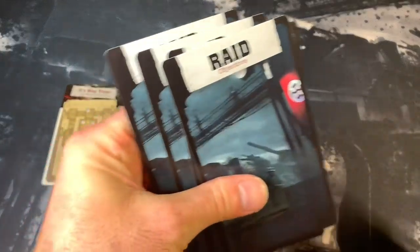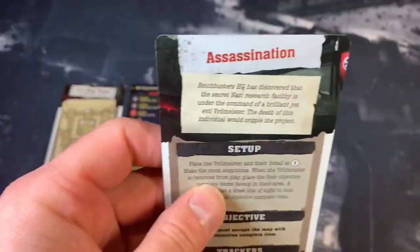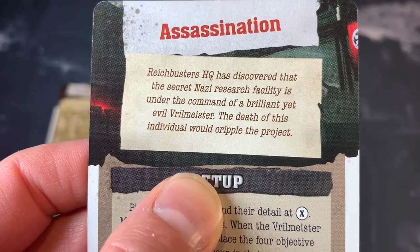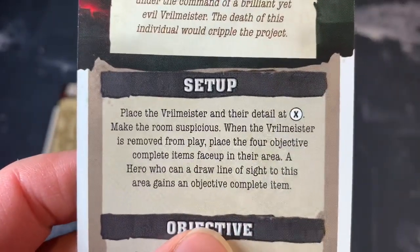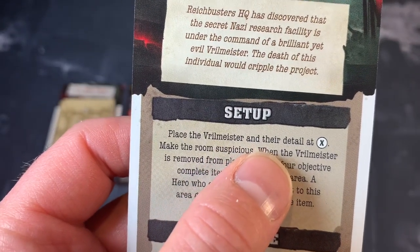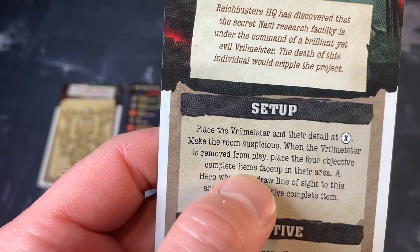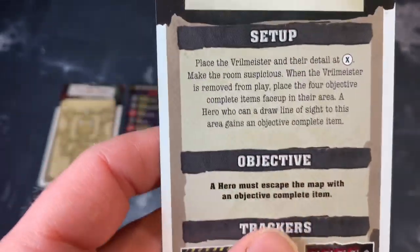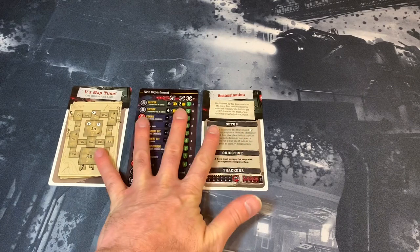Next we have to pick a mission. There are four raid missions: assassinate, schedule them for demolition, find the dossier, and misinformation. We're going to take assassination. It reads: 'Reich Busters HQ has discovered that the secret Nazi research facility is under the command of a brilliant yet evil Vril Meister. The death of this individual would cripple the projects.' The extra setup says: place the Vril Meister and their detail at X, make the room suspicious, and when the Vril Meister is removed from play, place the four objective complete items face down in the area. A hero who can draw a line of sight to this area gains an objective complete item, and a hero must escape the map with it.